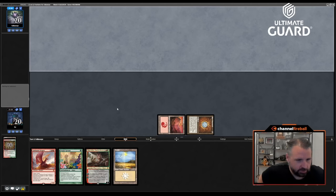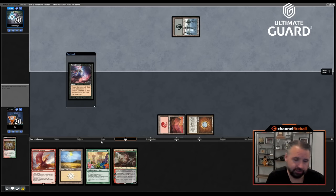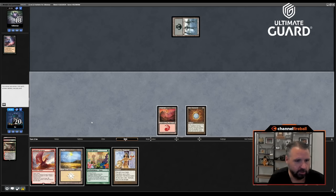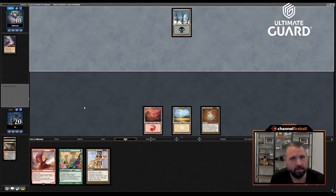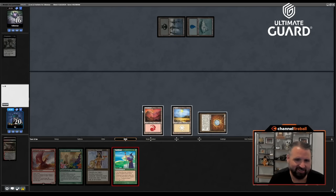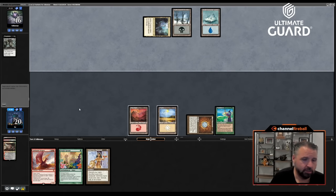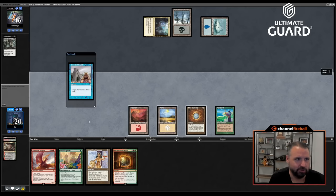Thoughtseize and Night's Whisper — sick. If I'd just drawn Hulk Breacher there! Fast Bond. Sail into the West would be nice, but I can't cast it this instant. One Forest gets me up to five mana in a few turns. I'm probably going to lose — I let my team know. Thoughtseize into Night's Whisper into Ancestral when I'm sitting here drawing Lion's Eye Diamonds and Fast Bonds in situations where they're bad.